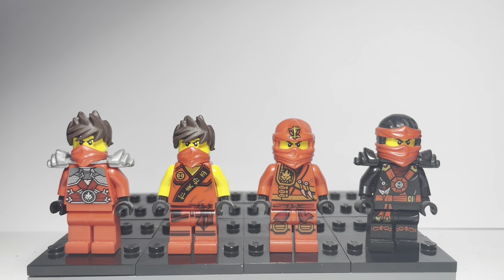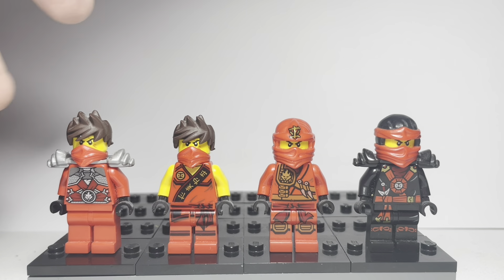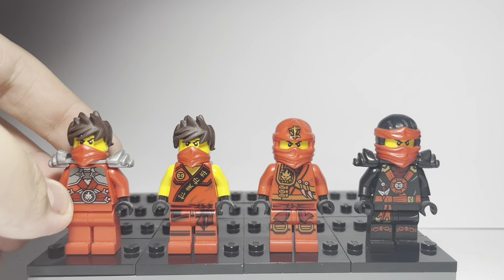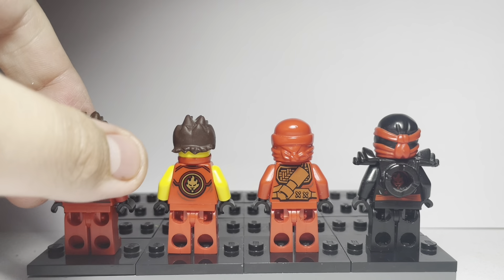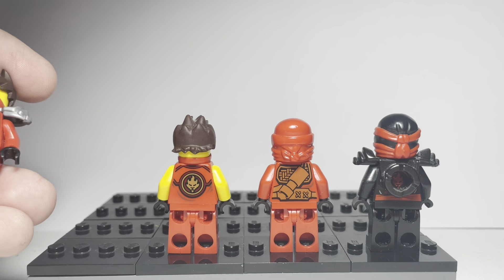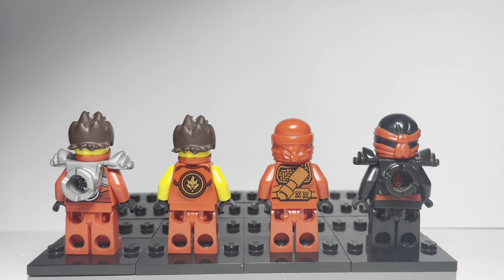Here we have Stone Armor Kai, Sleeveless Kai, Jungle Rogues Kai, Slash Suzuki Kai, and Deep Stone Kai. No particular standouts here. This figure was released a few years after Season 3. These are pretty standard figures. Here are the backs of them, and it's worth noting that this Kai figure is kind of rare because it only released in a Target cube, so I think this is one of the more expensive Kai figures — nowhere near as expensive as the Golden Kai, but definitely still in the big leagues in terms of Ninjago figures.